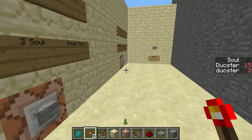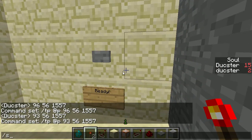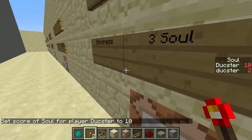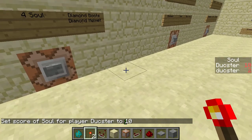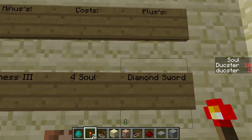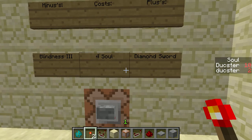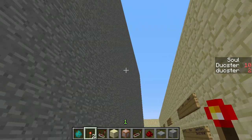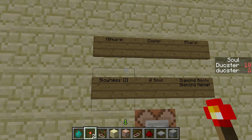This map is called 'Deal with the Devil,' and you'll see why soon. You start with 10 soul. I'll use the scoreboard command to set that up. There we go — we have 10 soul now. We can choose which items we want. This is a diamond sword — it gives us Blindness 3 and costs 4 soul. Let's not do that. A stone sword costs 3 soul and gives Blindness 1.